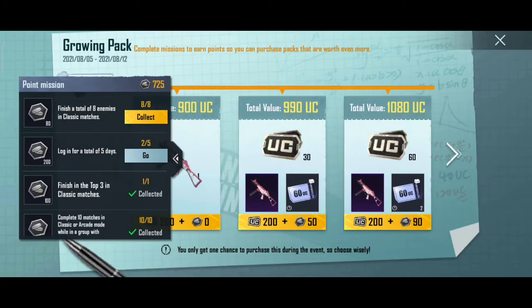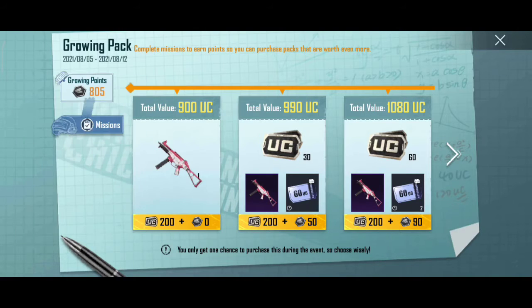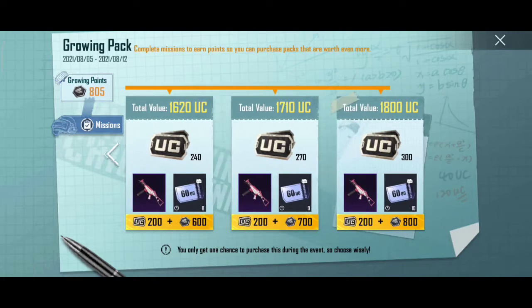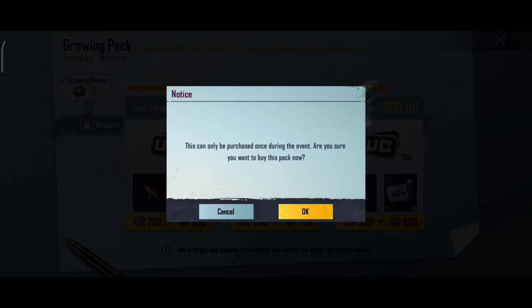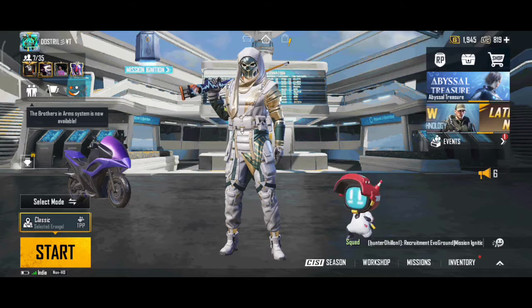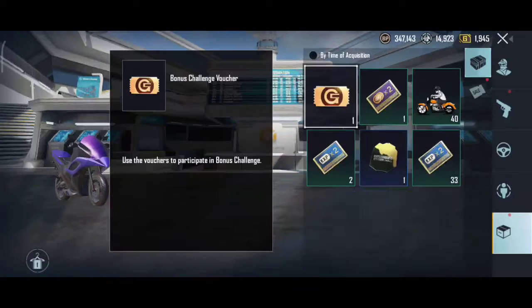Guys, I completed my remaining missions as well, so now I have 805 points. Now slide to the extreme right and purchase the last deal. Boom! I spent 200 UC and got 300 UC — 100 UC for free — and also a permanent UMP45 skin plus 1060 UC vouchers.